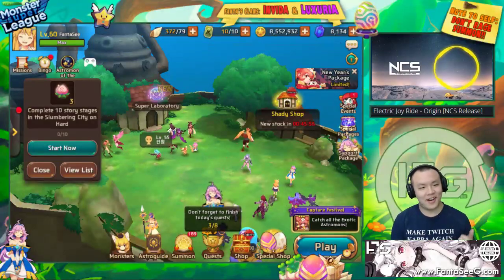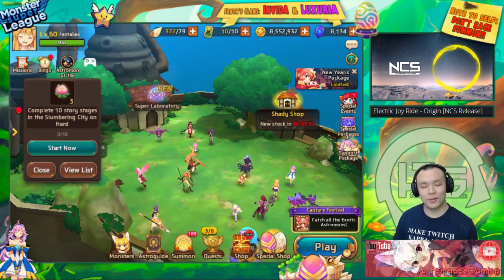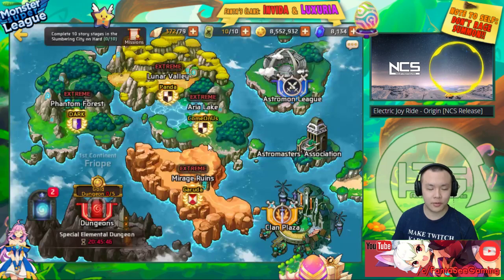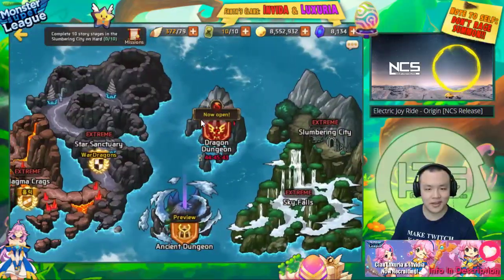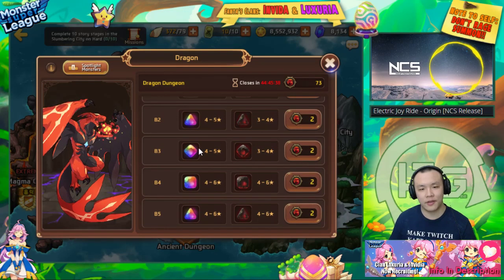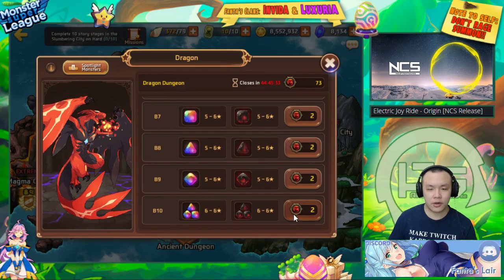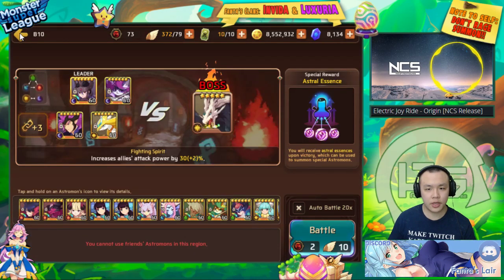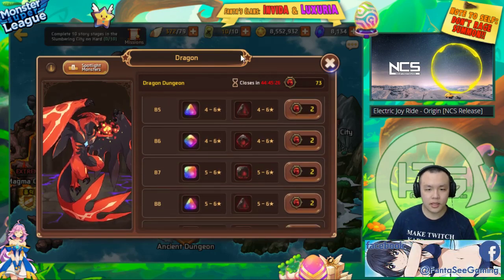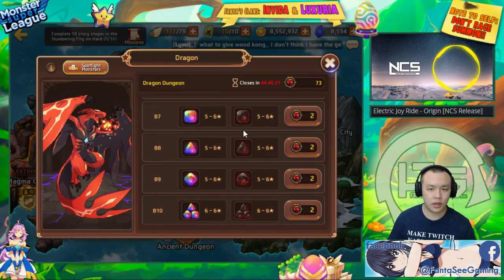Welcome back. As promised, I'm here today to do a Dragon's B7 to B10 guide. I could go into B4 as well because there's a lot of people trying to progress into B4 — you can pretty much do B4 with your Golem's B8 team if you have a decent one. We'll do B7, B8, B9, B10 and then talk a bit about B4.